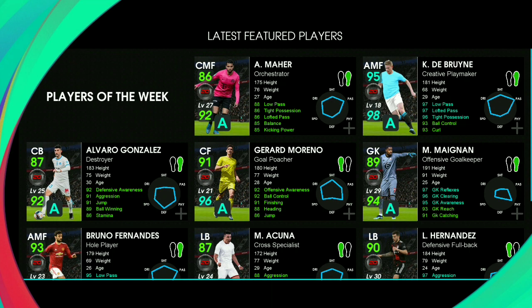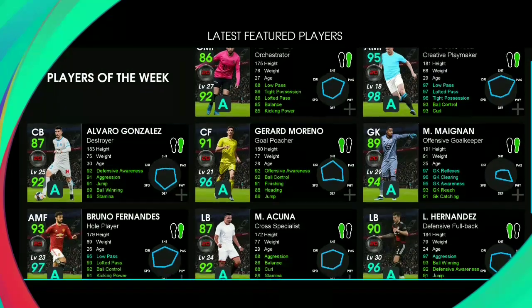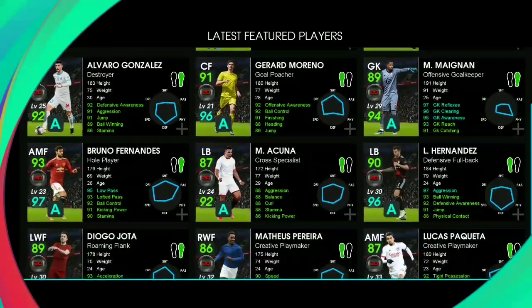The final pack will be Player of the Week in the featured section. Inside this you have a total of 12 players including De Bruyne, Bruno Fernandes, Hernandez, and many more players. If you need some players from here, make sure you spend some coins.